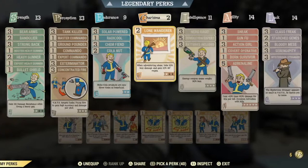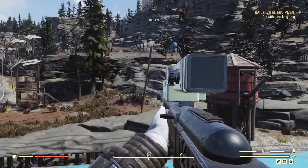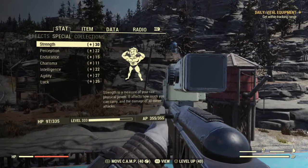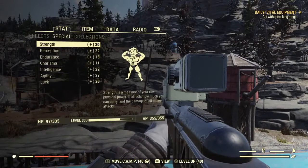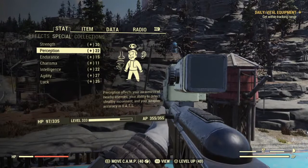Some perk cards take more points — the more stars you have the more they take. If you don't know what SPECIALs are, go into your stats on the Pip-Boy and all the SPECIALs are listed: Strength, Perception, Endurance, Charisma, Intelligence, Agility, and Luck — they spell SPECIAL.